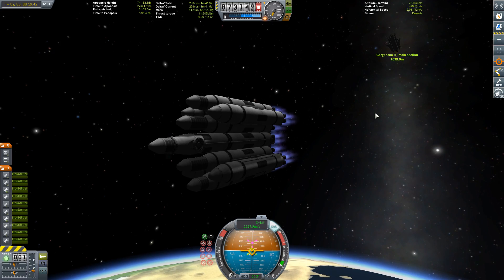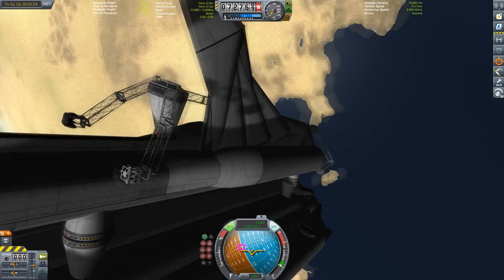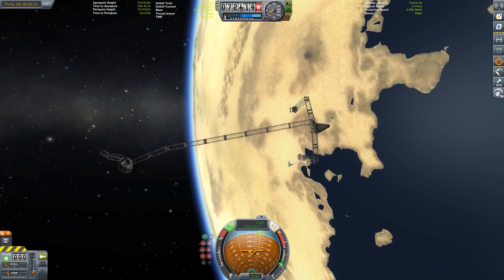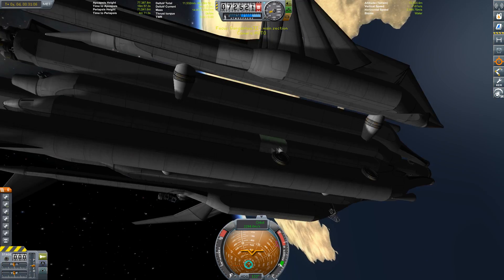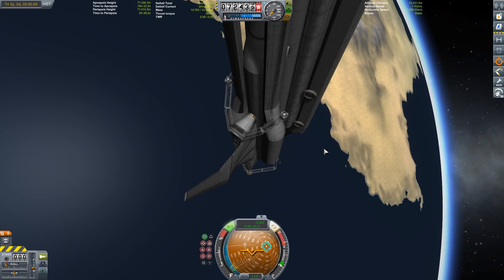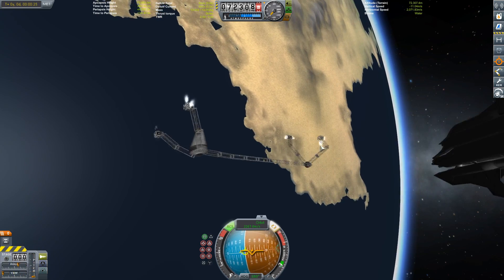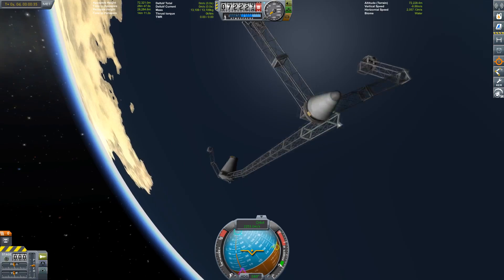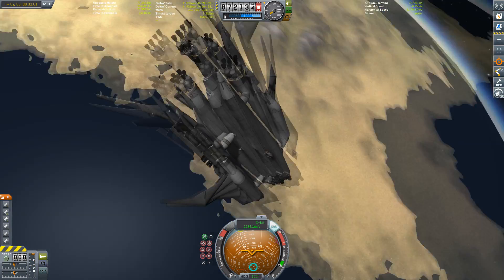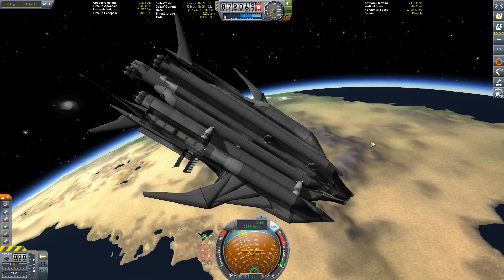Earlier in Kerbal Space Program I used to need 5,000 to 6,000 meters per second of delta-V just to get a rendezvous, because I used up so much. I really hope I only destroyed the scaffolding used to transport this piece. Now we're free of the debris — let's extend those solar panels and bask in the magnificence of the unfinished ship.